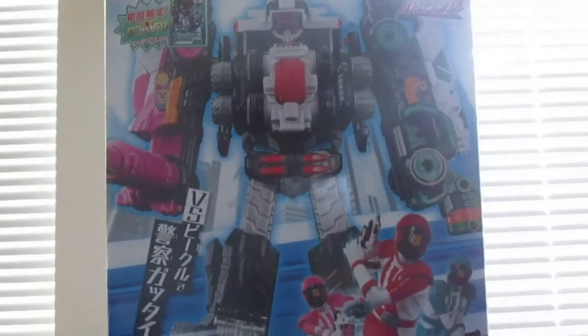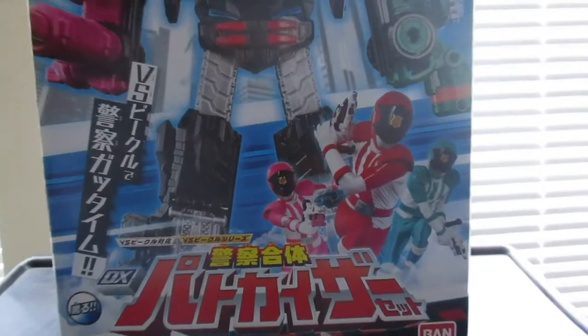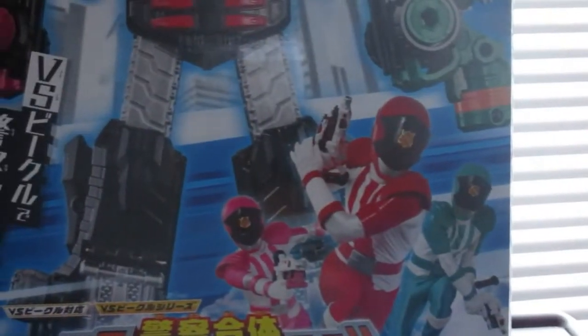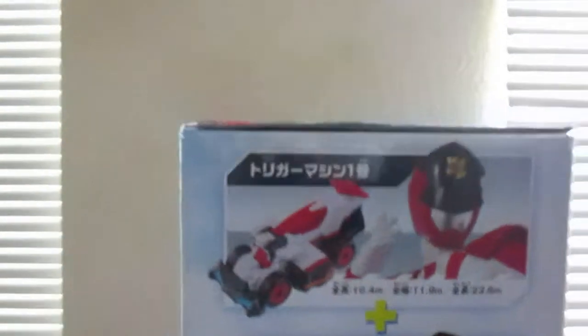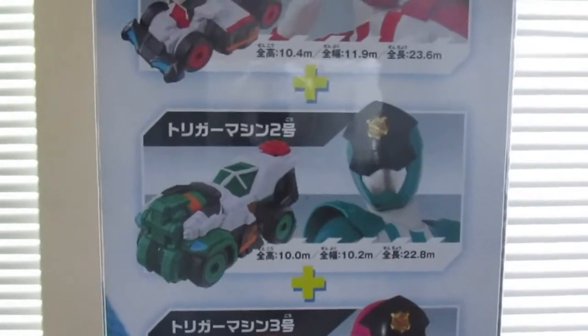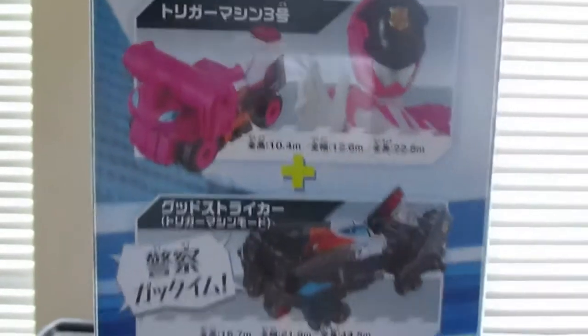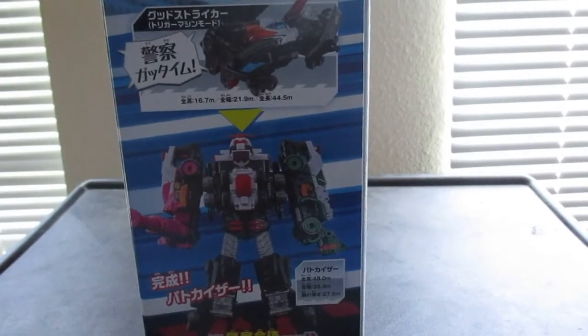On the front of the box we have the Pato Kaiser with the Pato Rangers. On the left side we see the Zords for each Pato Ranger: Pato Ichigo, Pato Nigo, Pato Sango, and the Good Striker on the Pato Ranger version. And they all combine into the Pato Kaiser.